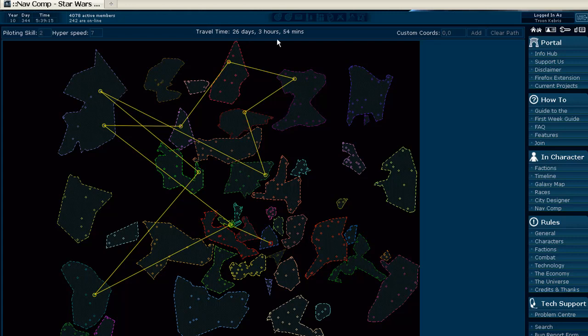So the Nav Computer is a very helpful little tool for helping you plan your travels around the galaxy. I suggest making use of it whenever you can — I've always found it quite useful and it's quite a good tool to know how to use. Well, I hope this has helped you out.